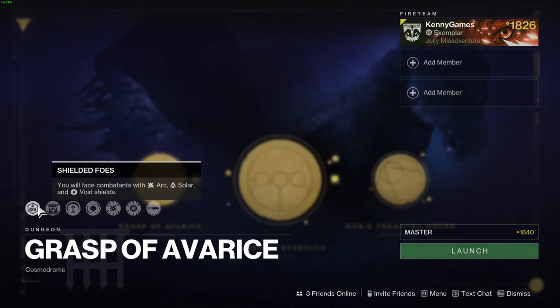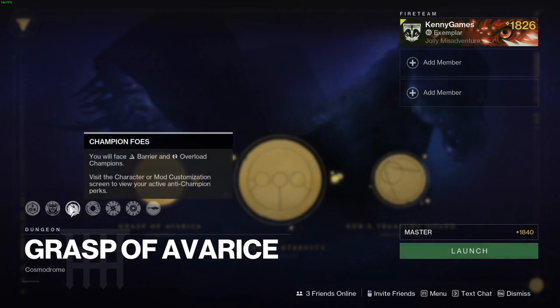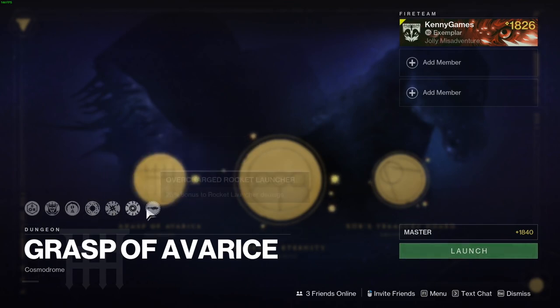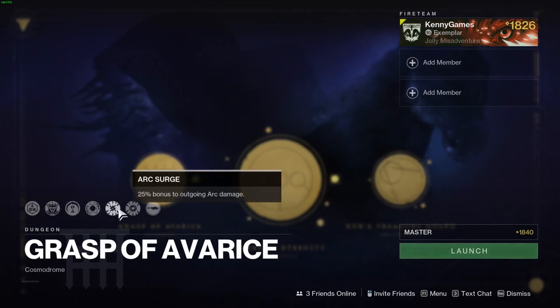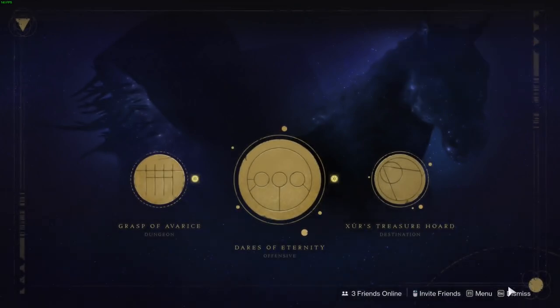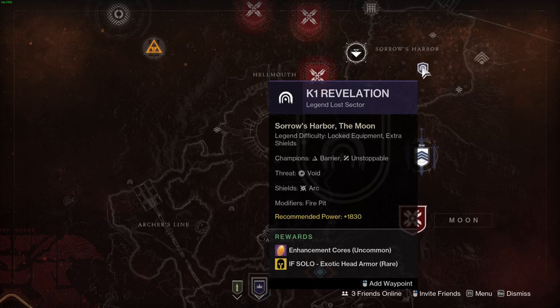For Grasp of Avarice, you'll have all the shields. Maximum effective level is 1820 but it scales to 1840. You've got barrier and overload champions — you don't need to lock your loadout, so just run whatever and swap to champions when you need it. Overcharge weapons are arc surge and void surge, overcharge rocket launcher — putting on a Gjallarhorn with some Hotheads is going to do big damage. Just don't shoot each other in the back. For the lost sector, we have K1 Revelation on the Moon with barrier and unstoppable champions, void threat, arc shields, and fire pit modifiers.